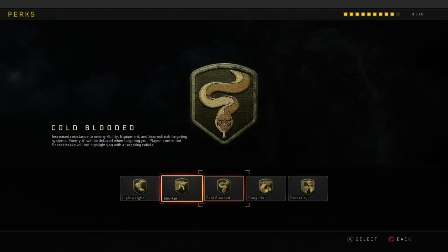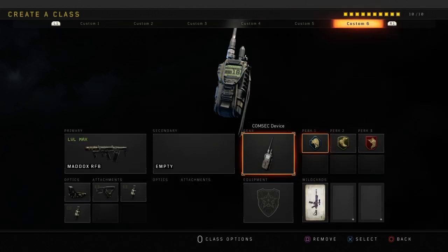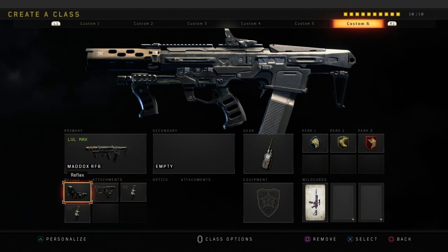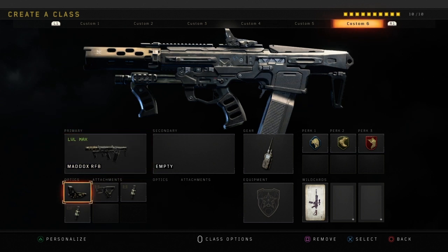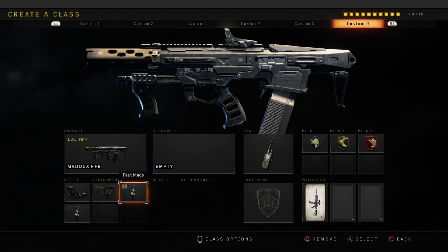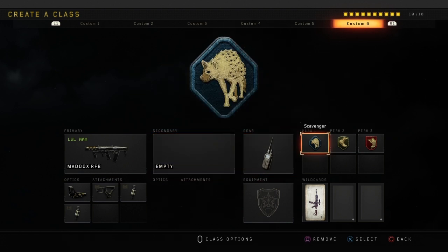The next class is going to be the Maddox class. I use Reflex, Quick Draw, and Fast Mags 1 and 2. Fast Mags 1 and 2 on this weapon is so good — you can literally reload in just a snap of a finger. It's probably one of the fastest reload times in the game when you put Fast Mags 1 and 2 on, so I definitely recommend giving it a go.